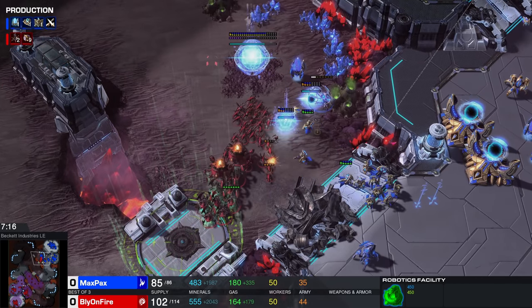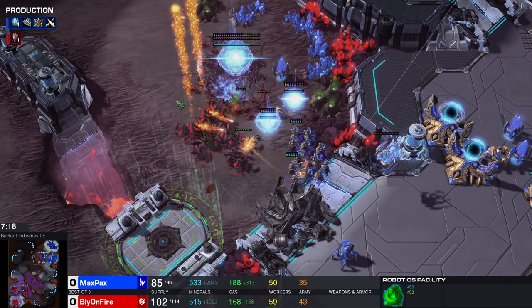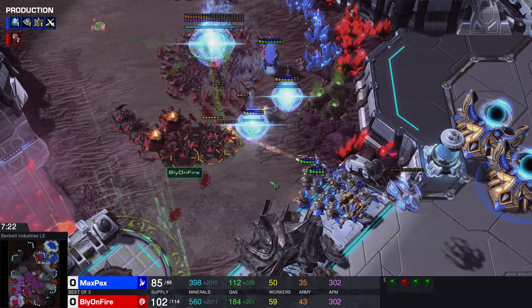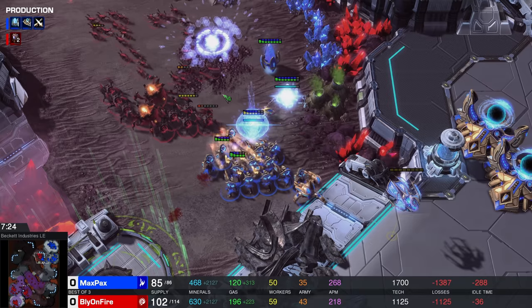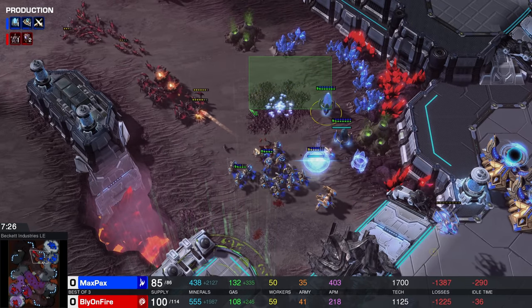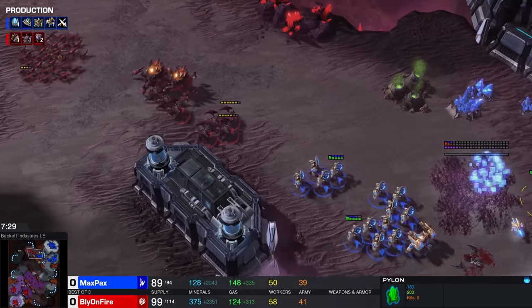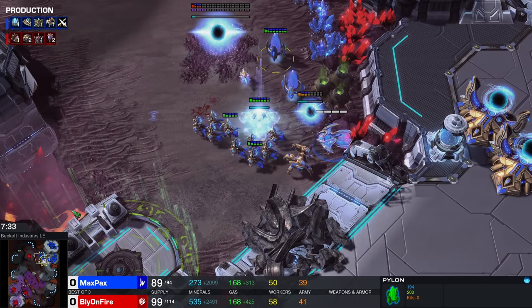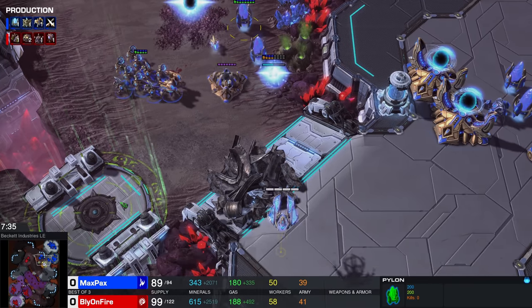Those zerglings were produced in plentiful numbers to defend against those Adepts, but they're going to be great on the offense too. Bly uses the Roaches and Ravagers here for zoning while the zerglings are working on the Nexus. And I don't think there was a cancel actually, so that's 400 minerals down the drain for Maxpex. Man, this is already a good game. I love this.